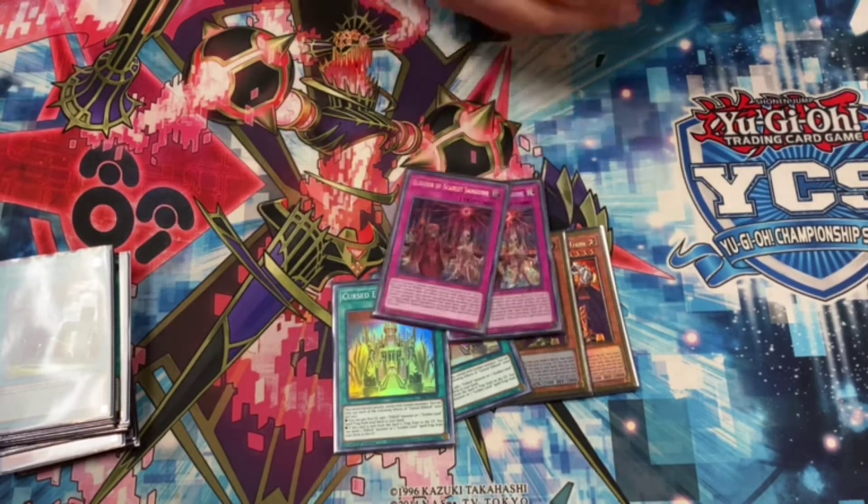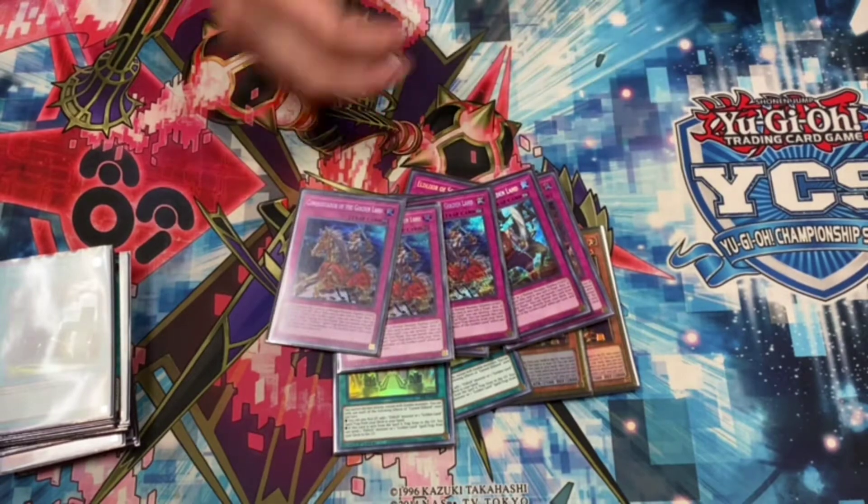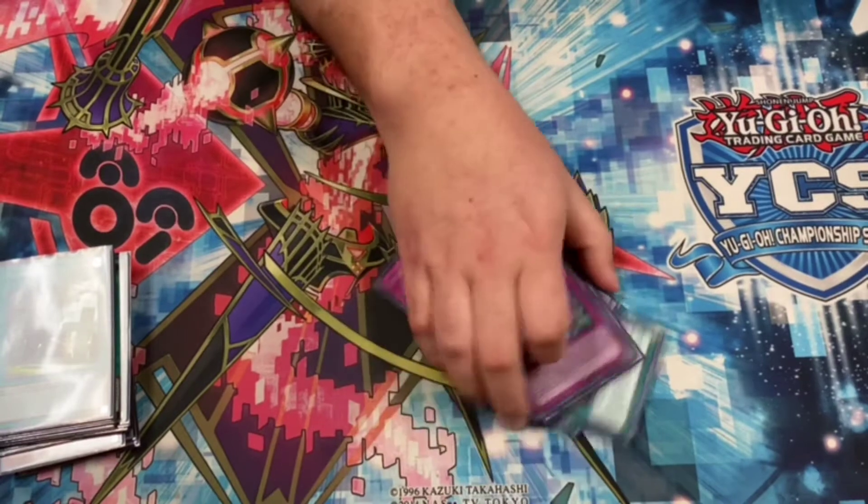And then we have 3 Sanguine, only 2 Hakkero, and 3 Conquistador. Conquistador is just my favorite — he's just generically better — but there are a lot of matchups where Hakkero gets really good too.